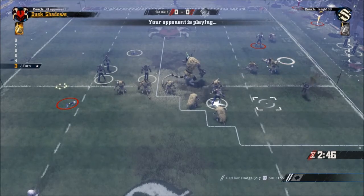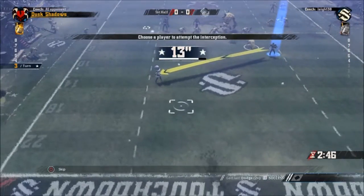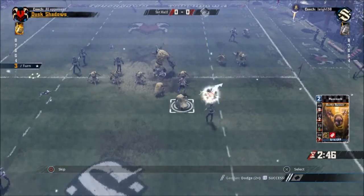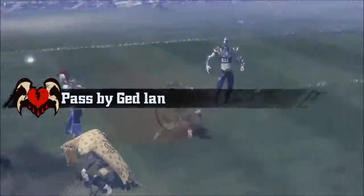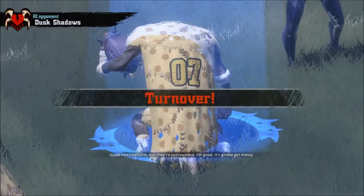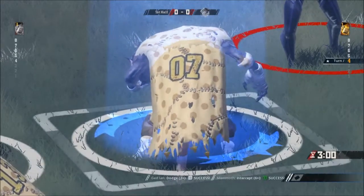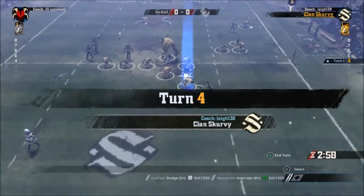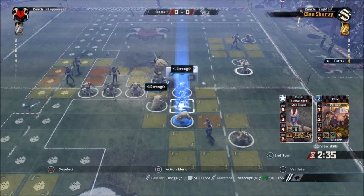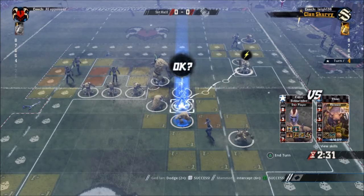It's the Dusk Shadows turn 3. The guy with the ball is moving down and going for a pass. My guy is in contact with him so he can get interference - and that's a turnover to us! So they've had 2 bad turns in a row. That's the first interference we've had this season. As I said before, the dark elves do like to play a bit of a passing game, and I'm really happy to get that interference.